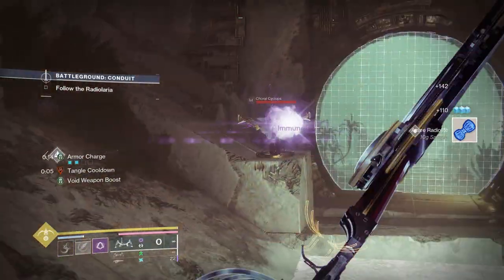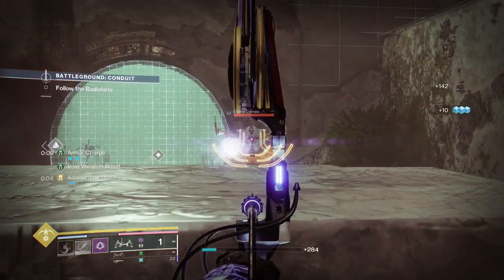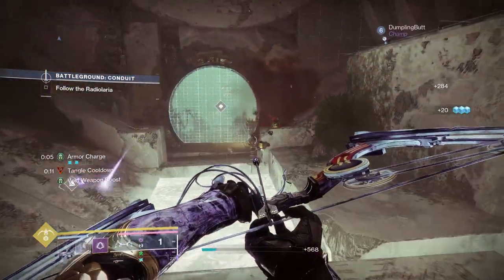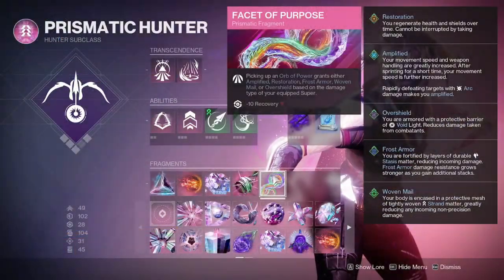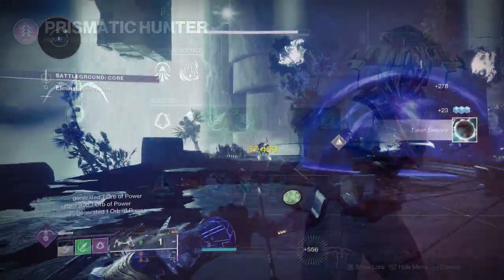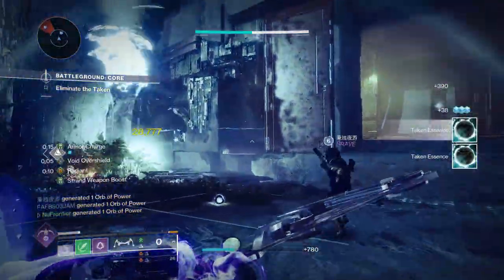Facet of Purpose gives us overshields since we're running Deadfall. It's also great paired with Repulsor Brace — you'll always have an overshield available. This all plays into the build's strategy of survivability: playing from a distance and surviving longer, giving you an advantage over the enemy.